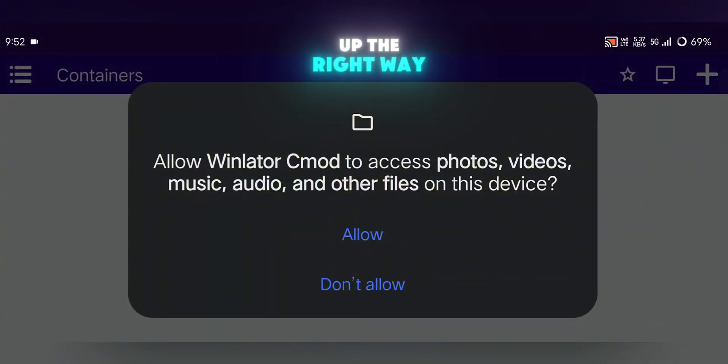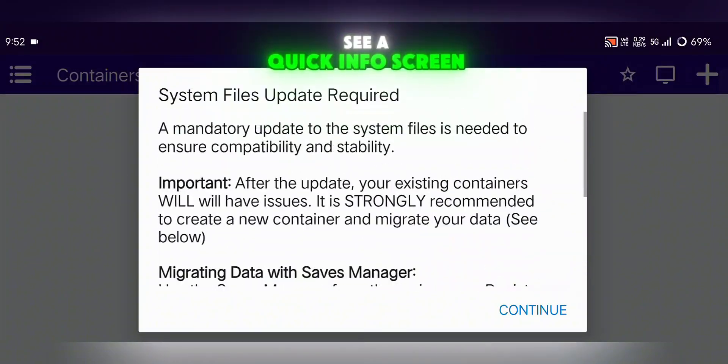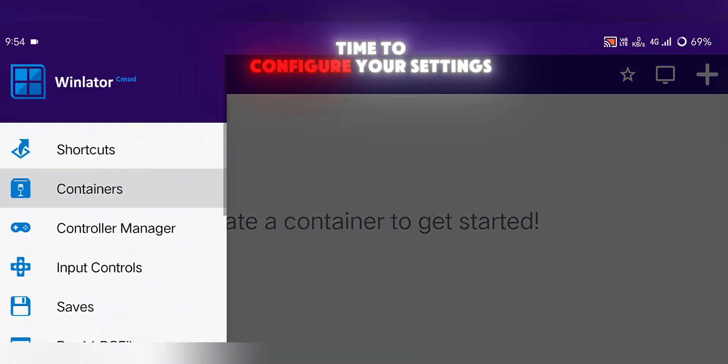Now let's walk through how to set it up the right way. First, open the WinLater app and grant it the necessary permissions. You'll see a quick info screen — just click Continue and wait for the data to initialize. Once that's done, it's time to configure your settings.